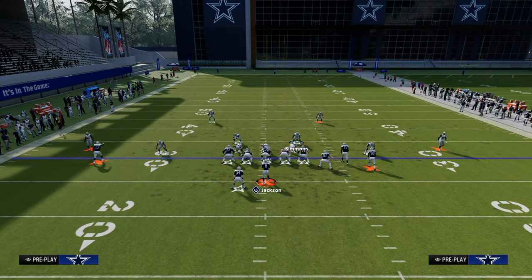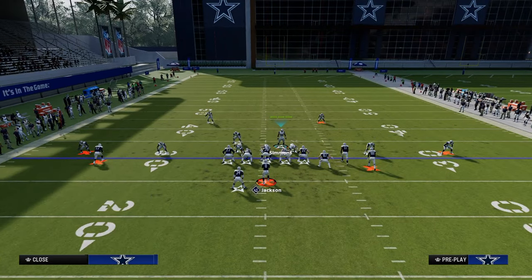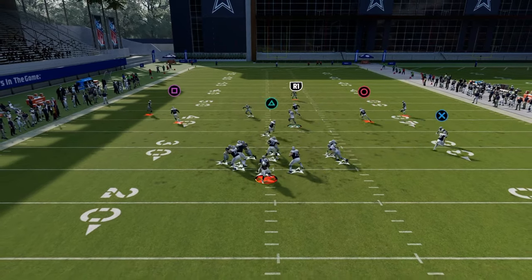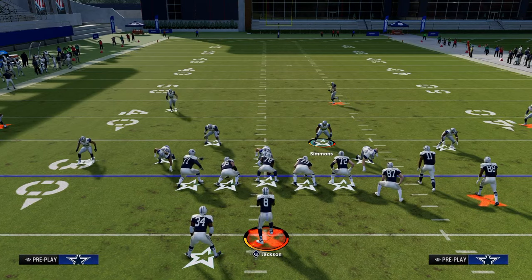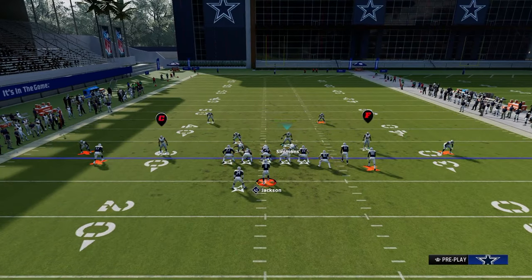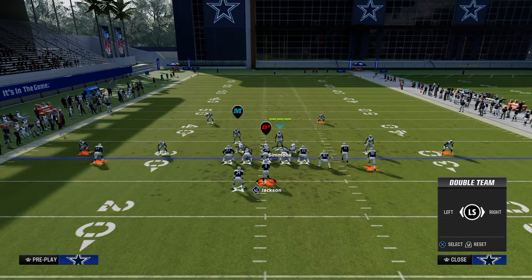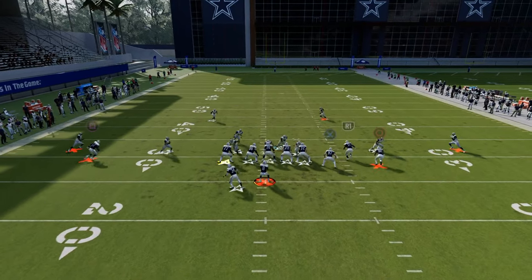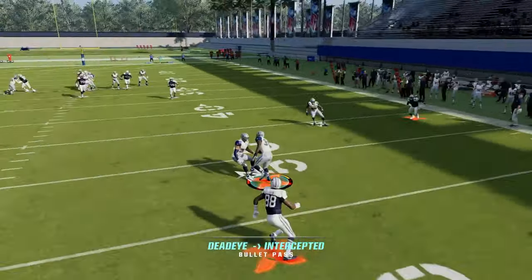Once we get that going, the next thing I like to do is this five-man blitz where we do everything I just said, but now we're going to blitz the slot corner off of the left side. This will pretty much always come right through the A-gap. If you have a fast safety or linebacker in that position, this is going to be a really good way to blitz. A lot of people will begin to slide protect or double-team the nose tackle and then ID this slot corner, which oftentimes will pick up the A-gap pressure, as you can see on your screen.